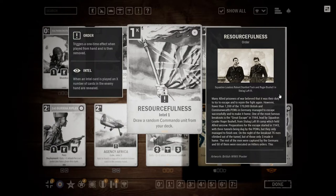Next up, Resourcefulness. This is a 1-credit order for Britain, and it is Intel 1. Intel essentially means when you play the card, it will reveal a certain amount of cards in the enemy hand. For Intel 1, it will reveal 1 card. On your turn, at any time, you are able to view it, and that card remains viewable for the entirety of the match until the enemy either plays it or it gets somehow removed from the hand — such as shuffled back into the deck.